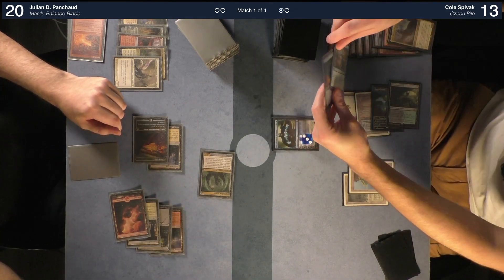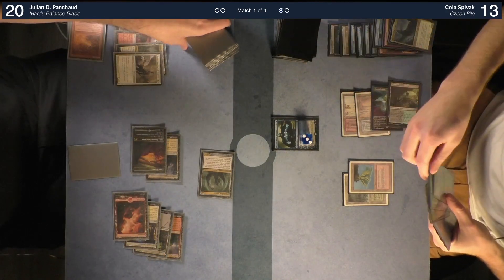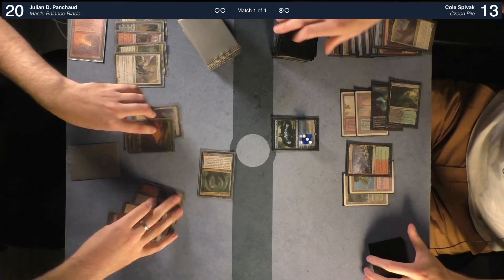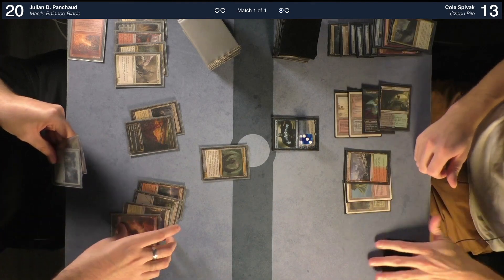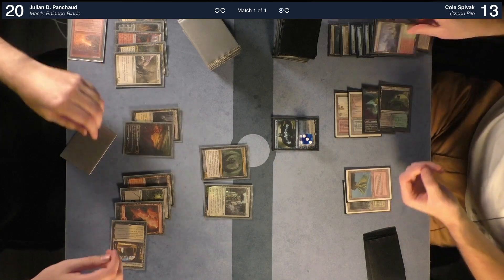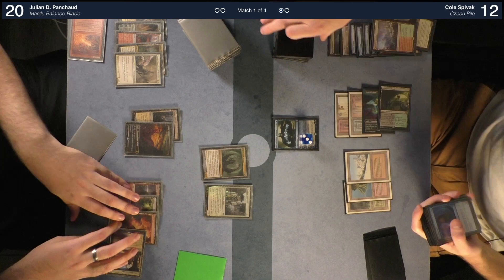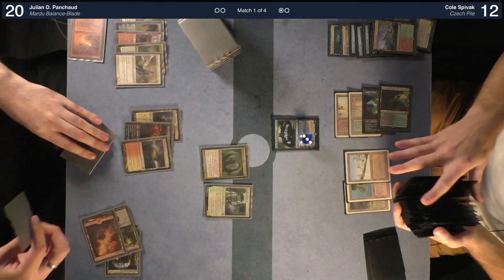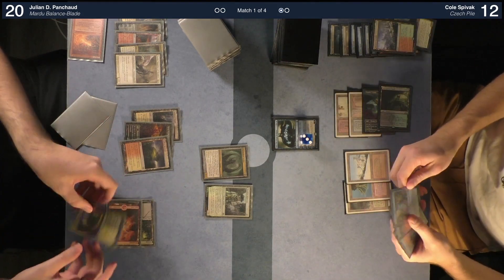Untap, draw. Wooded Foothills — I'll cast Raven Inspector. In response to the trigger, I'll fetch. I have a clue — I'll get a Taiga. I'll crack a clue, draw a card. Combat — attack Jace.